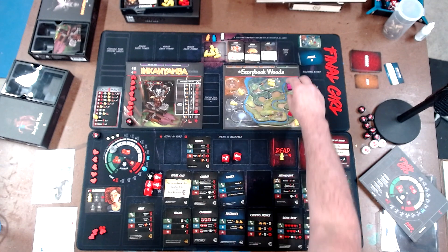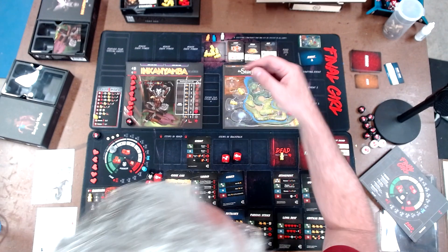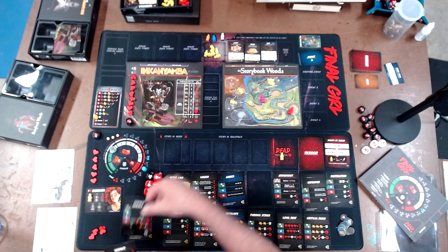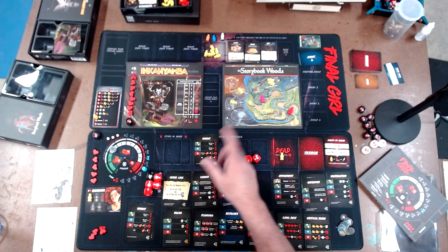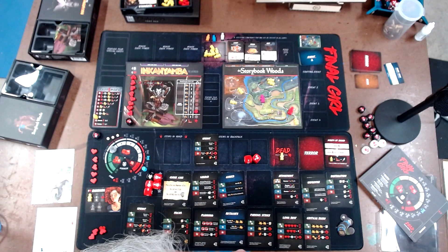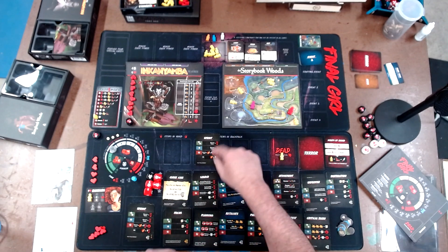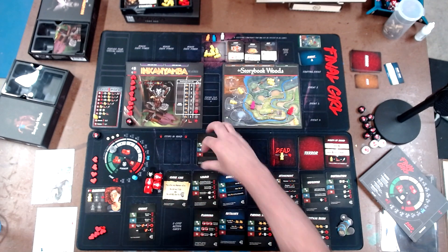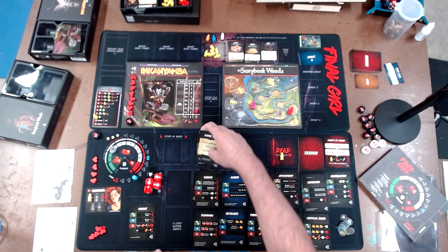I got one star which allows me to move two spaces - one, then there's the bridge - two. I play my other sprint and didn't get anything, so I choose to move one space, lose a heart, lose two time. Now I'm down to two and the turn ends. I only have two to spend but I get these five cards back for zero cost, so I'll buy a search for two, two re-rolls, and that knocks me down to zero.